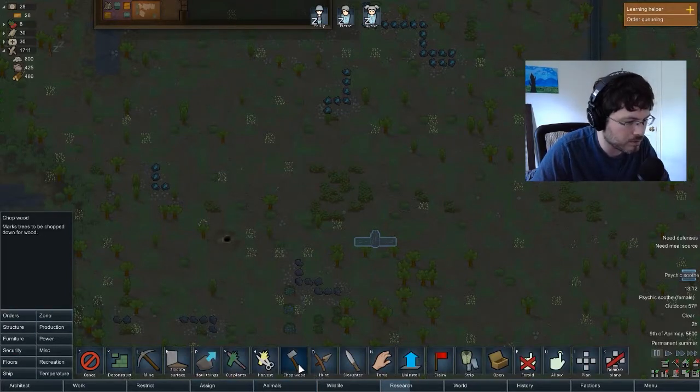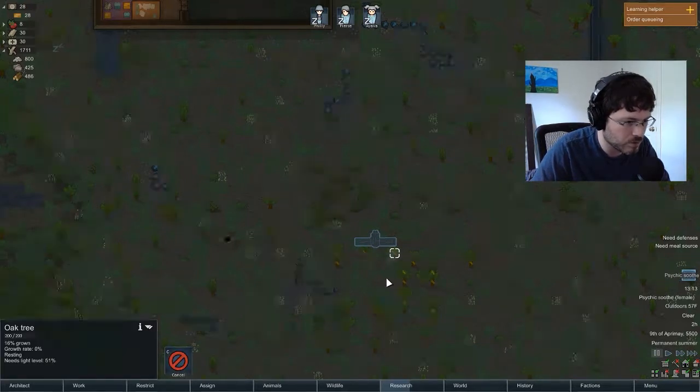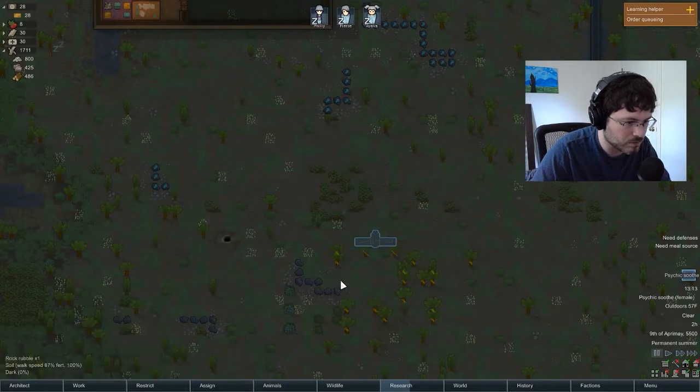Let's go orders again — chop wood. Get rid of that tree, and this one, and this one. If you select the turbine, you can see these squares again so you know what you have to remove. I think this will be good — let's just haul these two away.